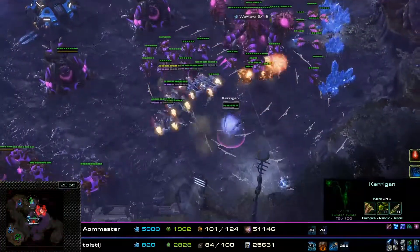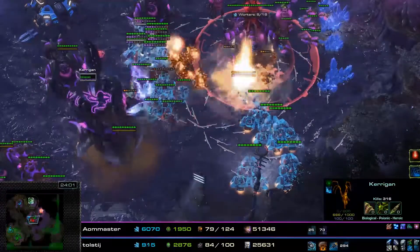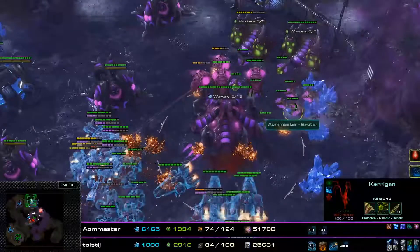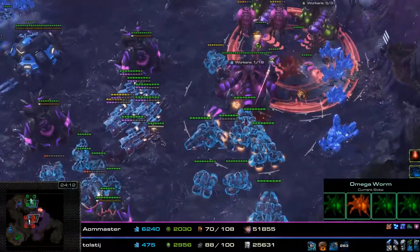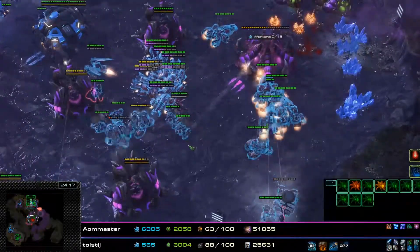There are a lot of Hydralisks here that are going to get aggroed by these units, but Kerrigan jumps into the fray. Another Nydus Swarm comes down just to provide some detection. Kerrigan doesn't really mind if she loses these Drones, though those ones farming the gas are a bit more variable — the gas Drones are a little bit more important.